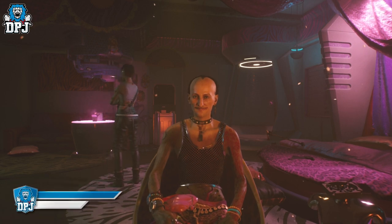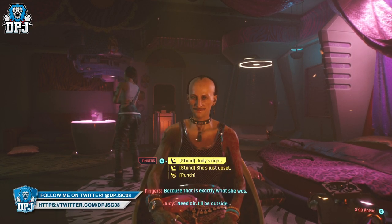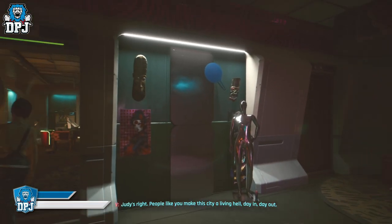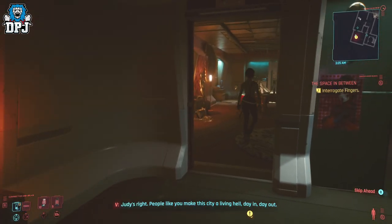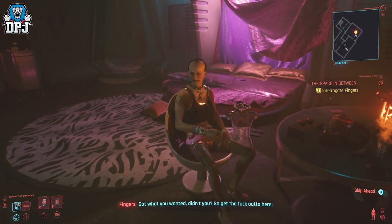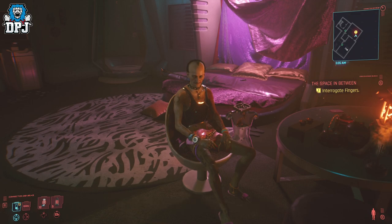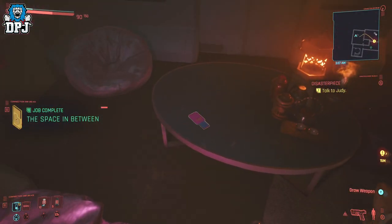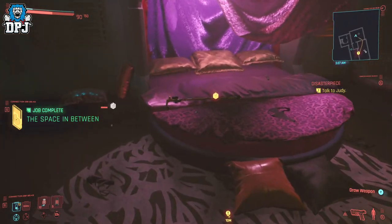The Space in Between is the mission where you get the chance to grab this weapon. It sees you in search of Evelyn Parker and takes you to another ripper doc called Fingers. Once you're there and have spoken to him — I won't spoil anything — take a look around his room. Up on his bed is this cane. It's easy to miss as I almost did, and there's no indication that it's there.